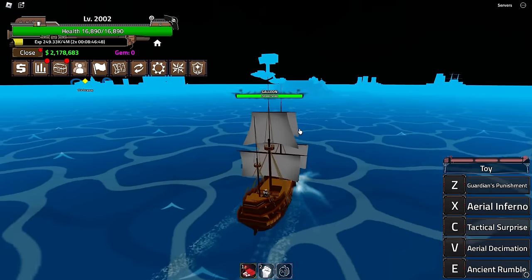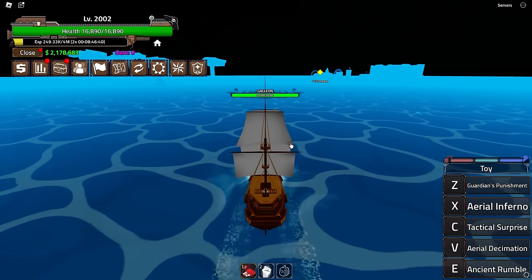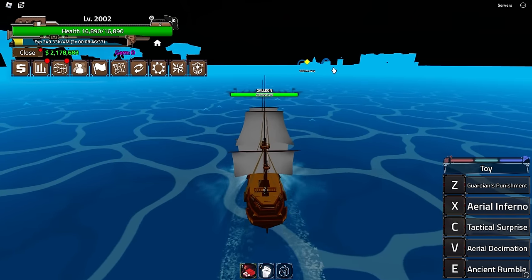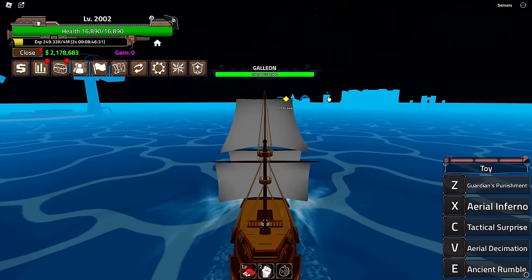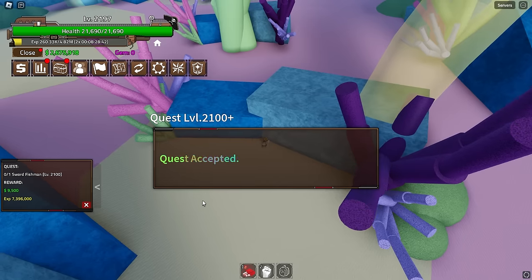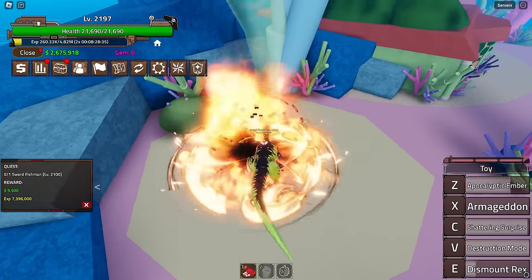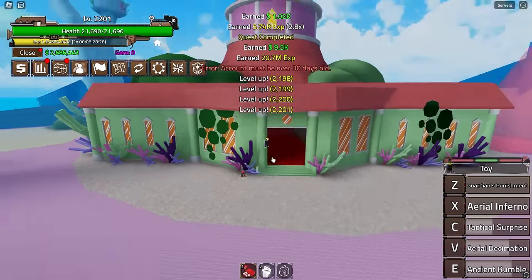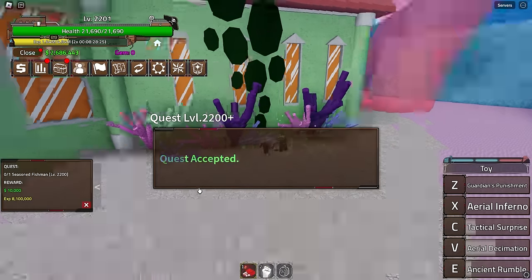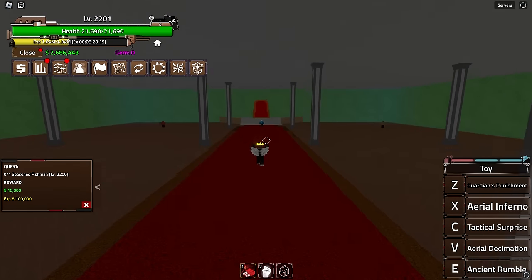I need to start rushing and skipping more — I don't want this video to be over 25 minutes. We're heading to Fishman Island, then Second Sea. After this quest we should be at the second-to-final quest. At level 2250 we go to Second Sea. Grinding through Seasoned Fishman — very easy to kill.